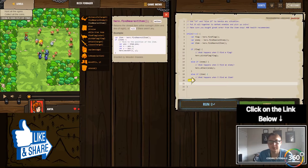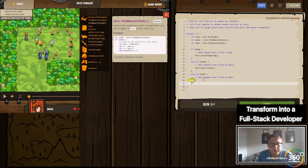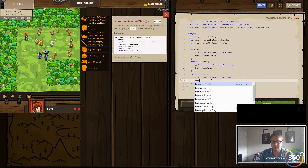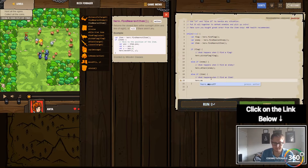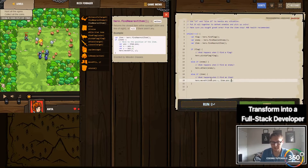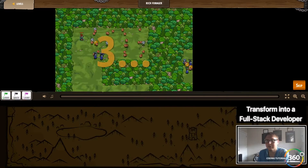Find nearest item — which is here — to move. So if an item exists, we want to move our hero: hero.move to item.x and item.y. Let's go ahead and submit this to see if everything's working.